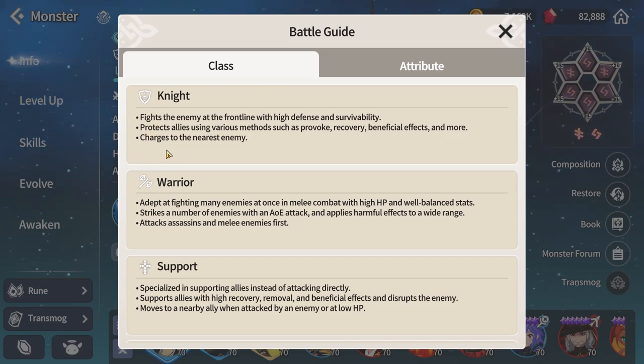For example, for a knight — so all knight-type summoners like Galleon — the last line says they charge to the nearest enemy. This means whatever knight unit you're using will always attack the closest enemy to them. When planning a fight, if you see a knight on the enemy team, you already know that knight will charge the closest unit in your front line. If you place a unit there that can counter that knight, you'll have an easy way of dealing with it.